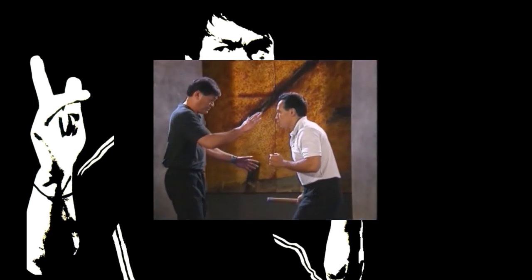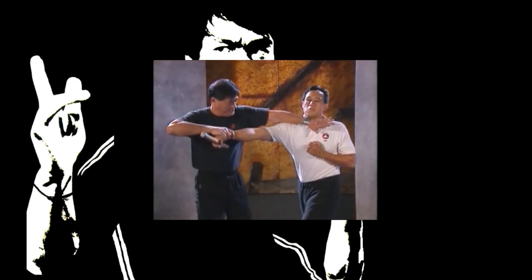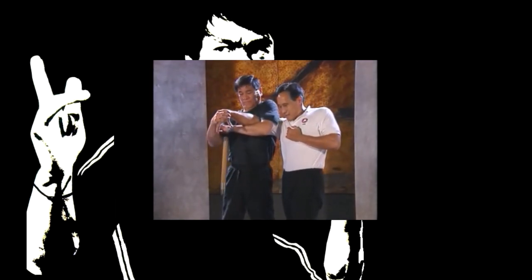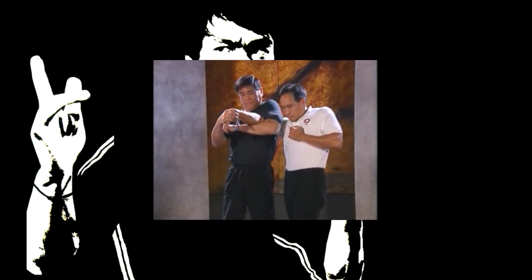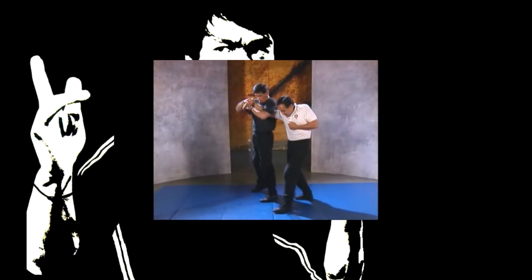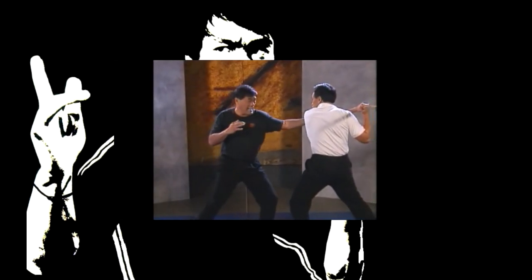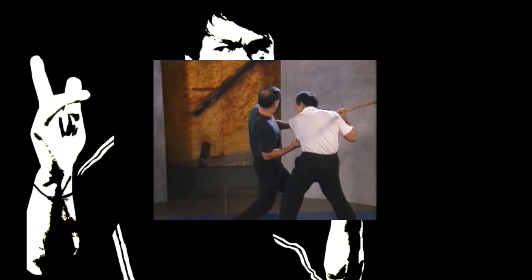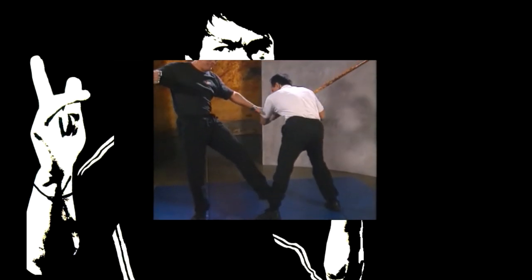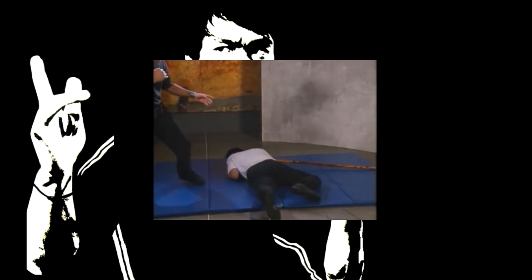The assailant attempts to jab you with his club — block the jab and simultaneously deliver a strike to his head and throat, then maintain an arm lock and disarm the opponent. As the attacker attempts a swing, move swiftly towards him, jamming his arm with your front hand and deliver a body punch. Trip him to the ground and follow up with a kick.